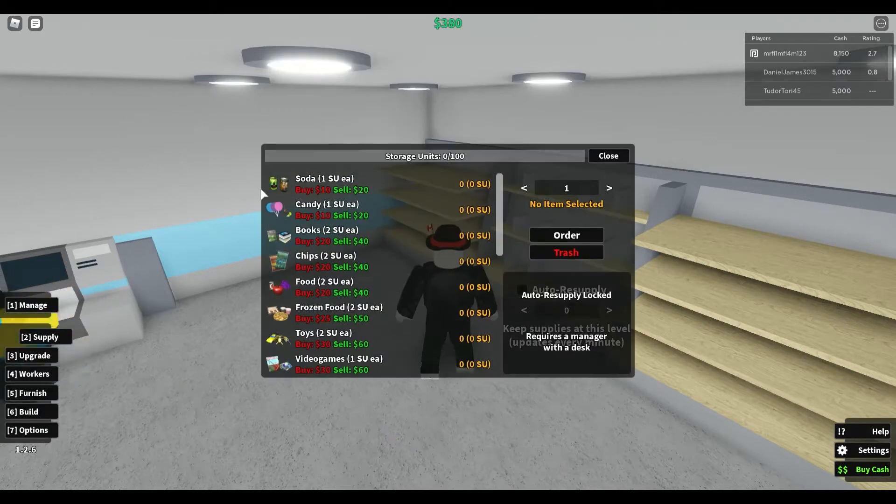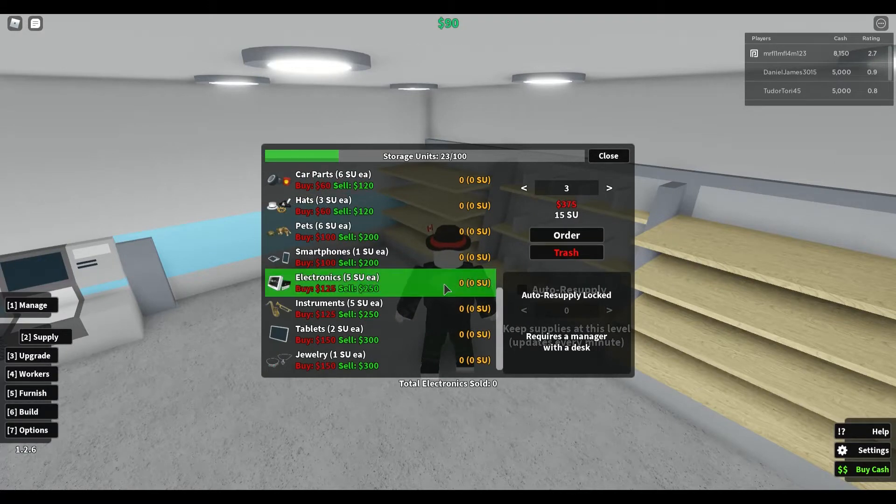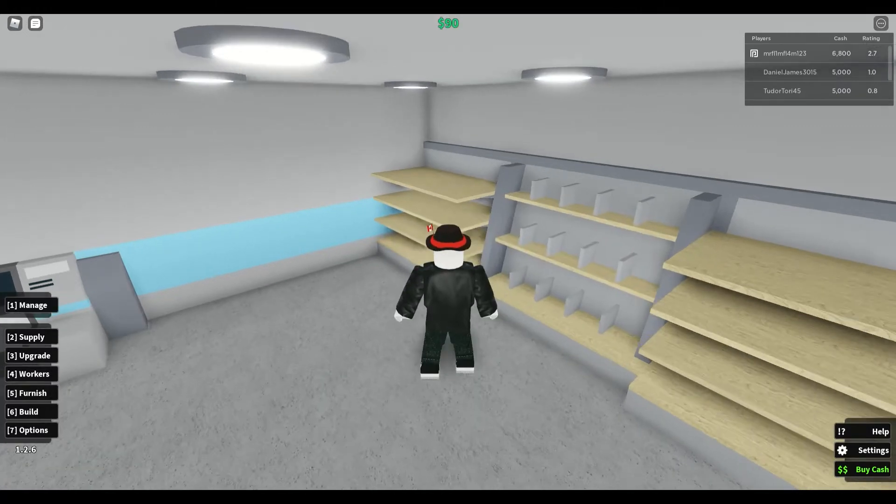So let's go into supply. Get a bit more candy — let's get about 20 of them. I'm feeling generous. And then what we'll do is we'll get a few games, so they can play. Order. And let's see — can we get some consoles? How much do consoles cost? Well, maybe not. Maybe we're not going to get some consoles. But oh well, this is going to be the best store we're ever going to make.